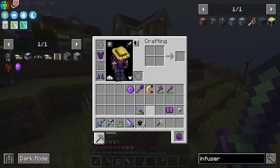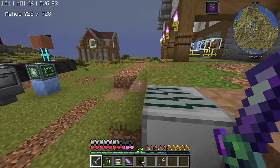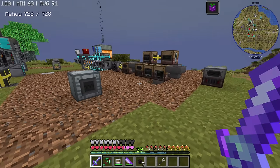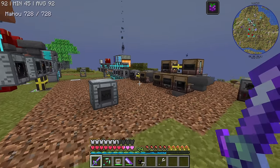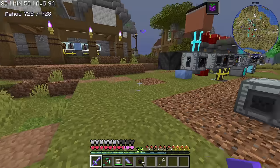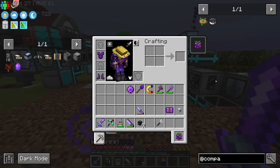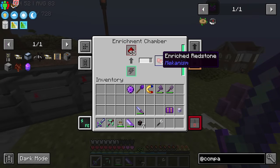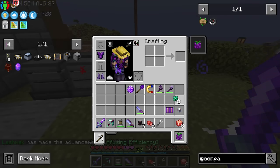Before we wrap up today's episode, there are a few things I want to do. I did not mention this earlier, but the main reason I went with Applied Energistics at the start was that I could use Spatial IO — meaning we could put some of the machines in different dimensions. I have not seen compact machines in this modpack, so I'm assuming that's not included. Instead, here's what we're going to do: we're going to try and make a space station.